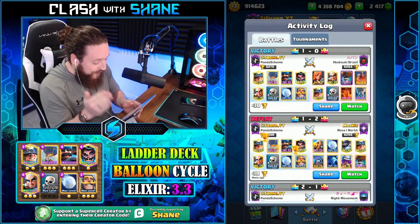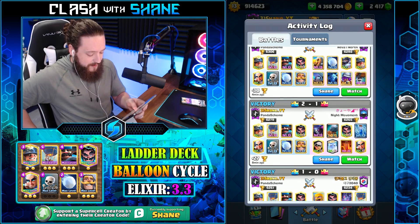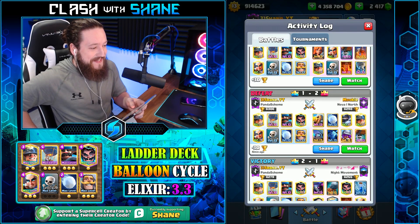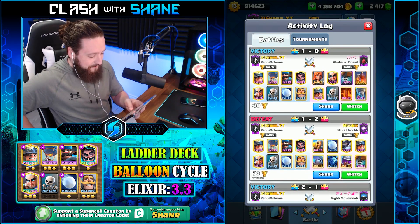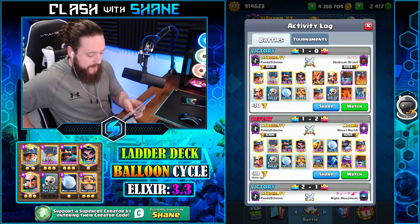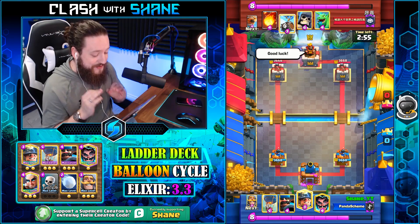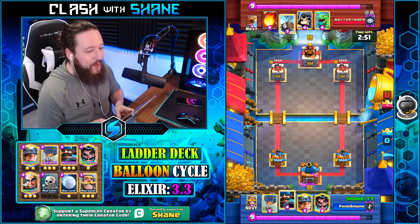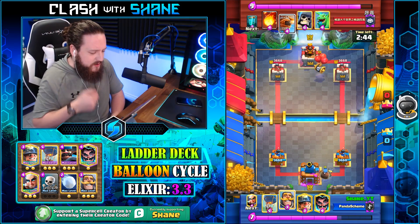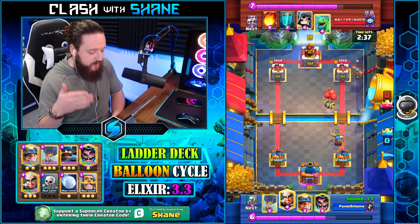We got absolutely destroyed by Mookie — that wasn't even a contest, just an absolute destruction. I'm pretty sure they'd have to censor that on YouTube. But the game gave us a chance for redemption against wall breakers, and we made it happen. Now let's finish off with one replay versus a giant skeleton clone deck — those clone decks can be absolutely devastating. Thankfully we've got magic archer, e-wizard, and snowball for splash damage.